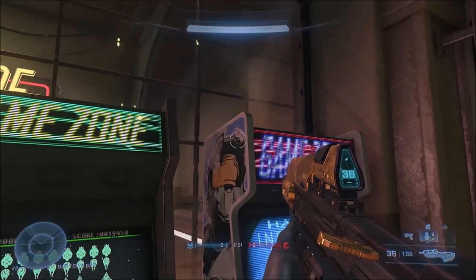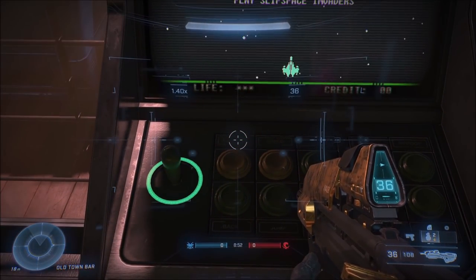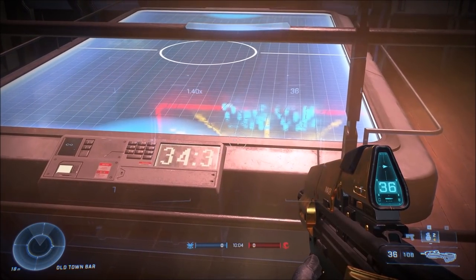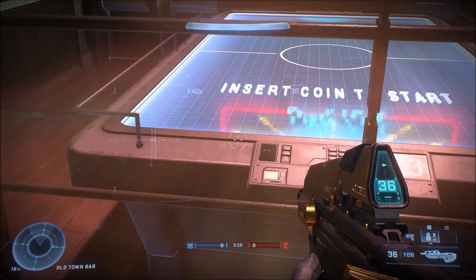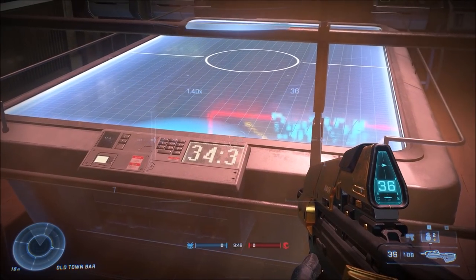For number eight, there's a little Space Invaders easter egg in the arcade on Streets. There's a machine that says 'Play Slip Space Invaders' and it uses Covenant ships as well as the Saber from Halo Reach. Also in the arcade there's an air hockey table with a score that reads '3 for 3' — another little three-for-three easter egg on that map.